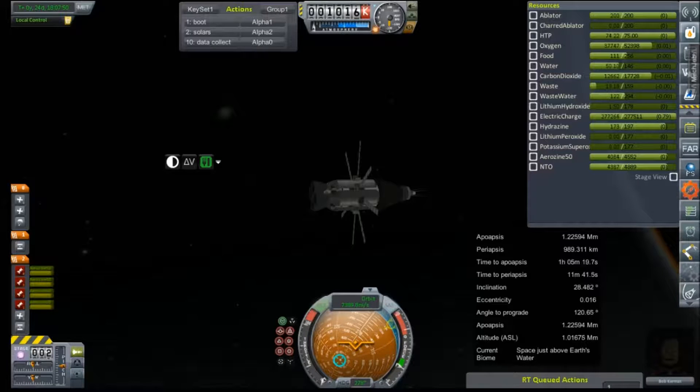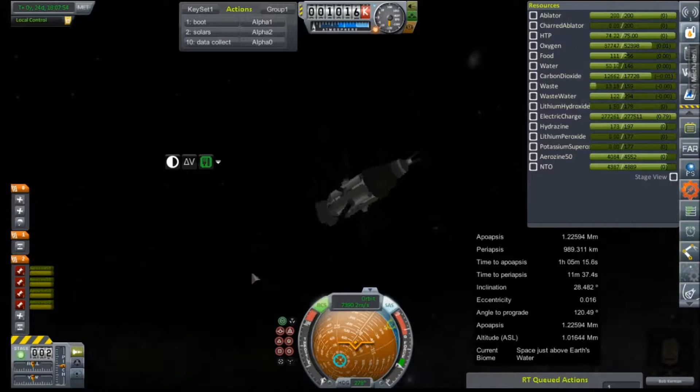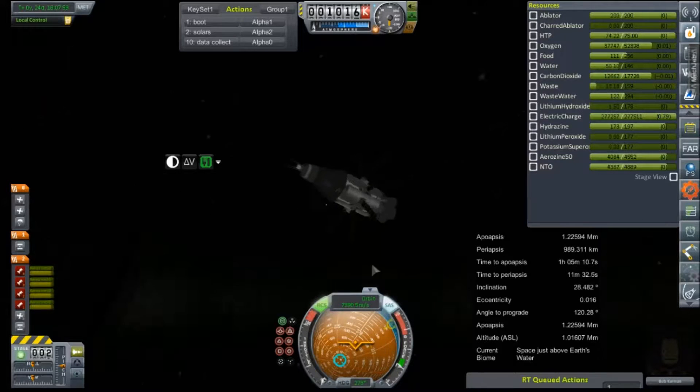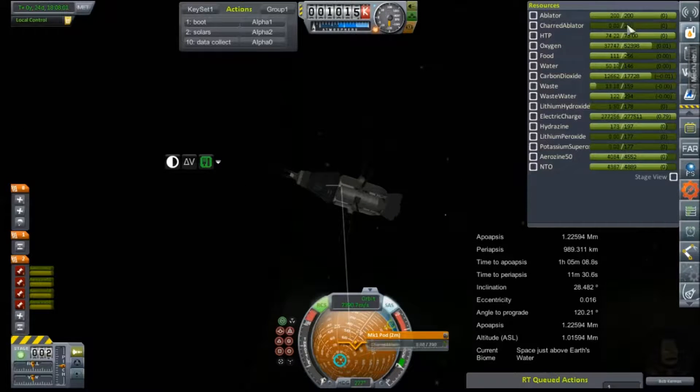Hey everybody and welcome back to Kerbal Space Program RP-Zero. We're joining Bob up in orbit as he is now 24 days, 18 hours, and 7 minutes into his endurance trial. And as you can see, everything has gone very, very well.